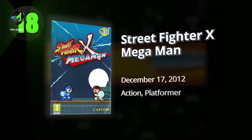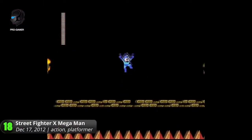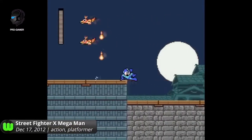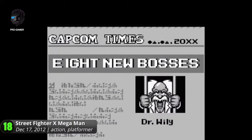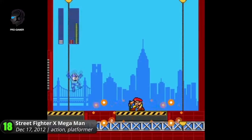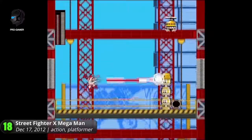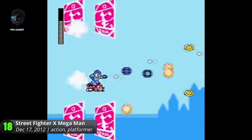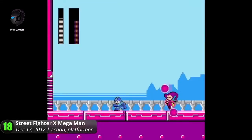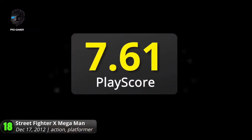18. Street Fighter X MegaMan. Originally a fan-made tribute, Capcom released this crossover to celebrate the 25th anniversary of the two franchises. Slide and charge around in classic MegaMan fashion and defeat Street Fighter bosses in their specially decorated landscapes. Along with its pixel aesthetics, it also combines the mechanics of both games. Fill up the Street Fighter Super Meter and they'll launch a powerful attack on you. Beat their stage and you'll receive a cool weapon based off their signature moves. It's a creative fan-made love letter for Capcom fans, and it's a must-try with a PlayScore of 7.61.